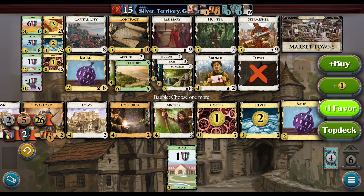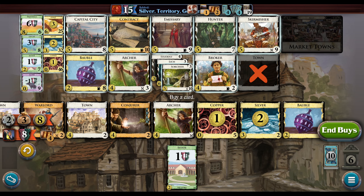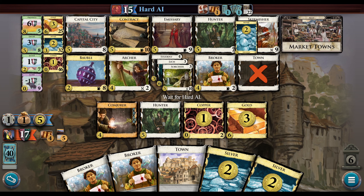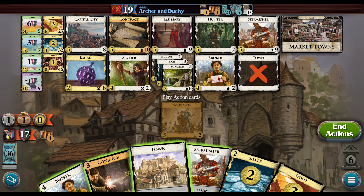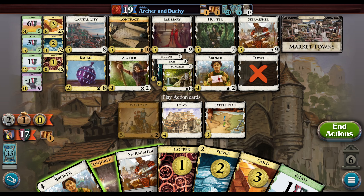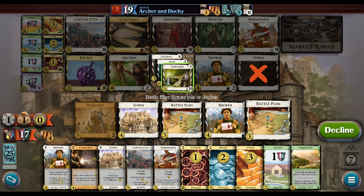There's not really much use to top-decking any of this stuff — in fact it's the opposite of useful. Our Territories are worth... I guess we'll just go ahead and pile out this turn. There's no super important thing to do instead of pile out in this instance. I think we'll just empty the Archers and the Brokers and be done with it. There's also the Gold thing — oh wait, you can't gain Golds right. Yeah, you can't. I'm just going to decline.